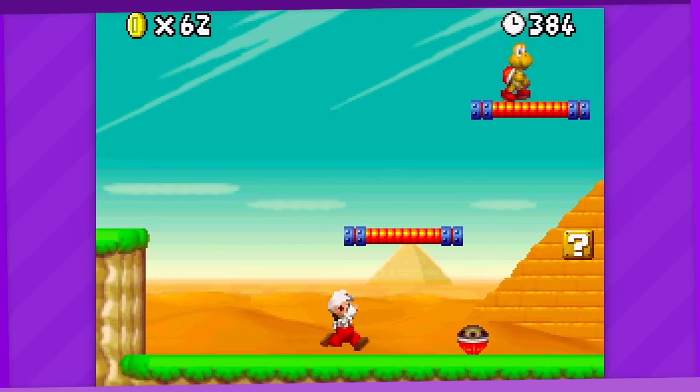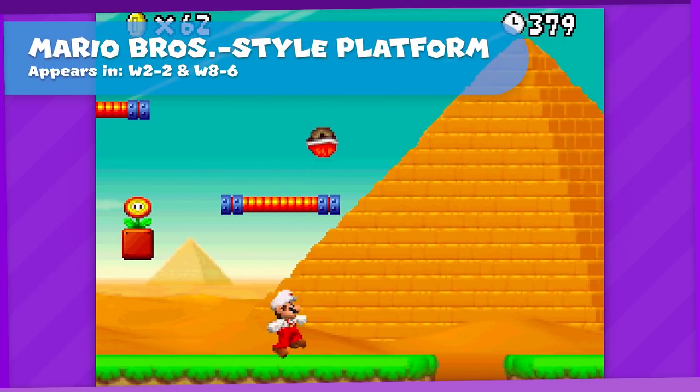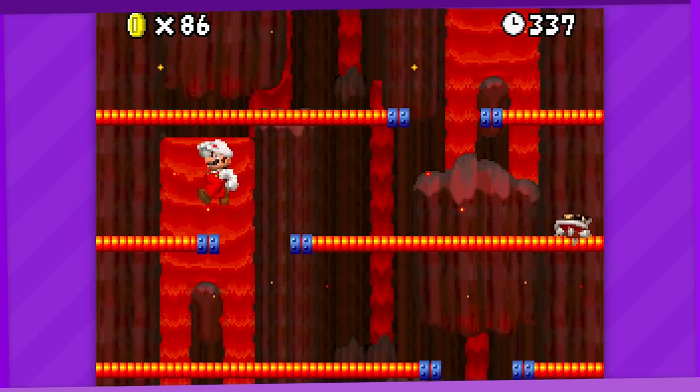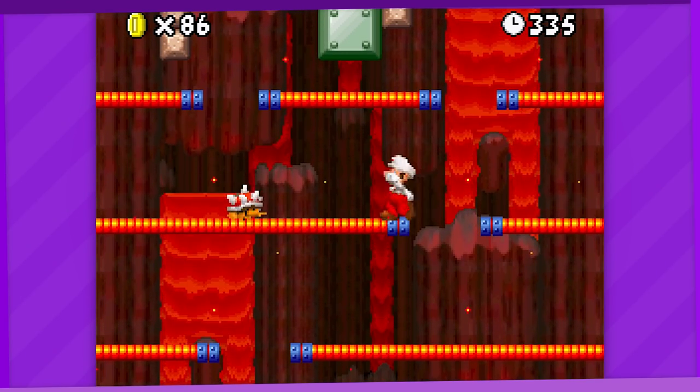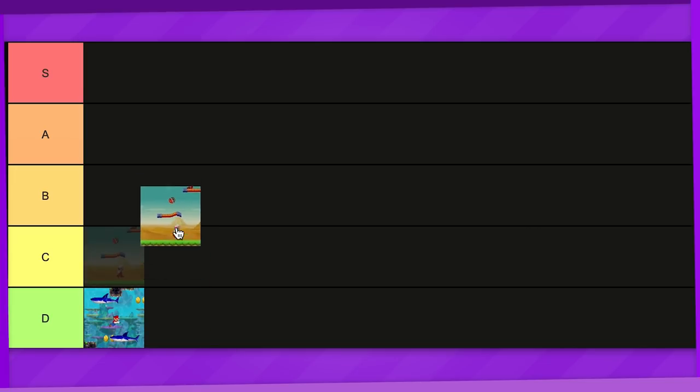World 2. 2-2 has these red platforms which resemble the platforms from Mario Bros. that you can hit underneath to topple enemies. They also appear in 8-6 as well in an arguably more fitting setting since the screen even wraps around like in the original game. I don't know if it's a deliberate reference, but it's a nice callback regardless. I'd put them in B tier.